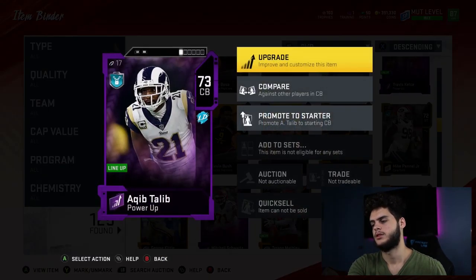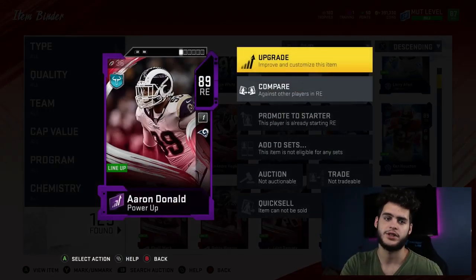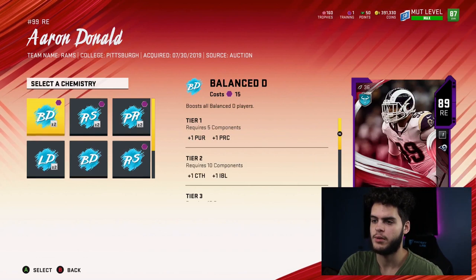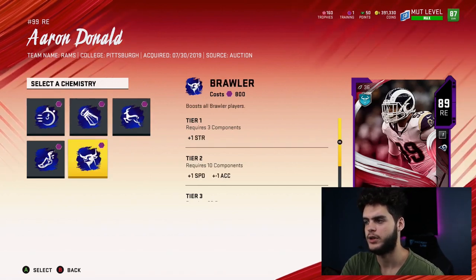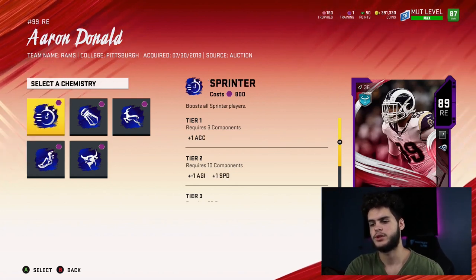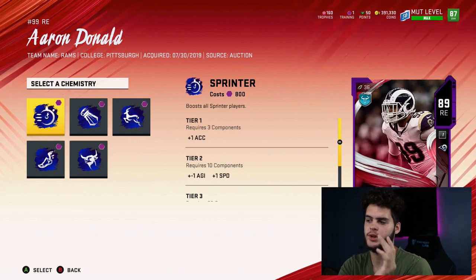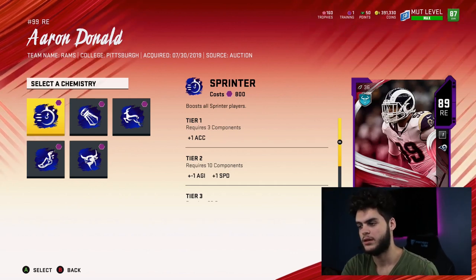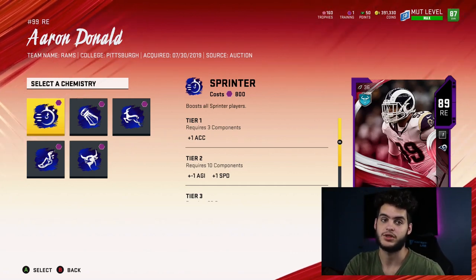Now let me show you what it's like on Aaron Donald - if you want to upgrade a good player that's already upgraded all the way for abilities and stuff. I actually haven't fully done this yet because training is very expensive. I have everything unlocked already. I'm going to do a whole chemistry video on the best chems to use, but for now the ability options are sprinter, shaker, leaper, roller, and acrobat. Sprinter gives you plus one speed at tier two and then plus one speed at tier four. It requires three components for tier one, and ten players for the plus one speed boost - so that's 8,000 training for ten players, which is around 400,000 coins. That's a crazy amount of training.